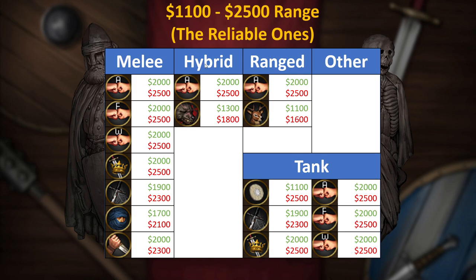Moving along to the hybrid choices here, the Arbalest as usual is amazing but super rare. But the Beast Slayer is probably your best hybrid option in the entire game. They are a bit tricky to get down to this beautiful $1,300 to $1,800 price range, so try and search around because they can be a little expensive. But they do get down to this price and are very cost-effective when found in this range.